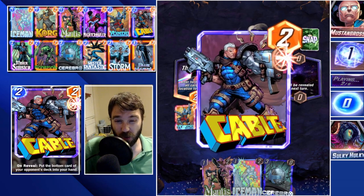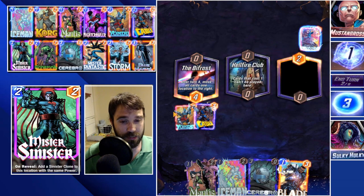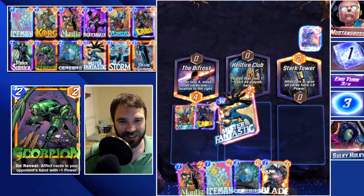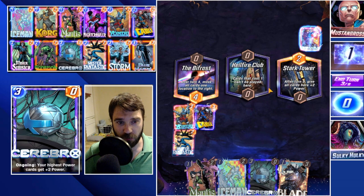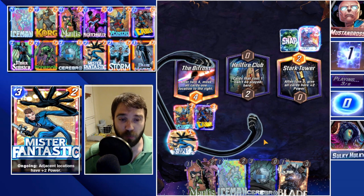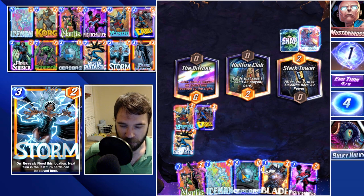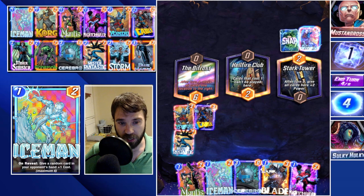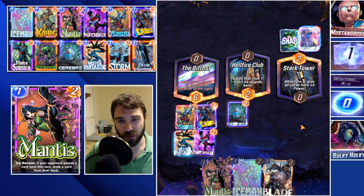We pulled their Blade with Mantis. All of our cards are going to get pushed over to the left by one, so we need to be aware of that — especially with Stark Tower giving a plus-two bonus on turn five. We can use that as a way to get our Cerebro up to Cerebro 2, so it gets the bonus from its own ongoing ability. Otherwise we really don't want to play any cards into the Stark Tower lane. Let's play Cerebro into Hellfire Club and Nightcrawler into the Bifrost.